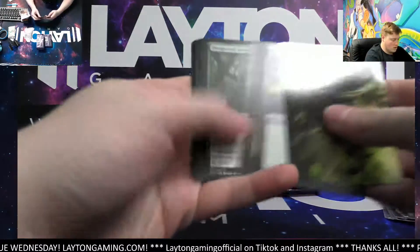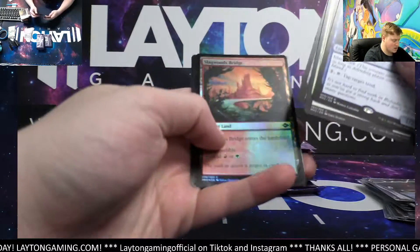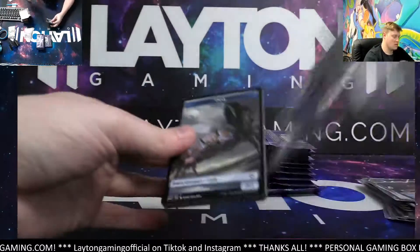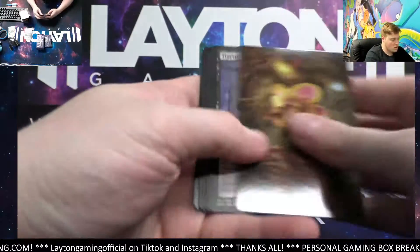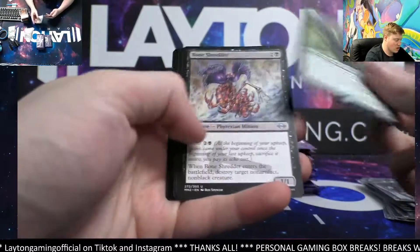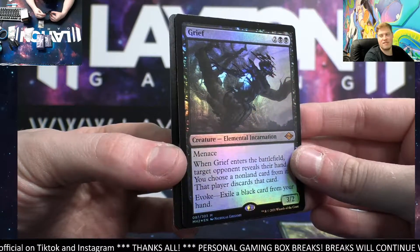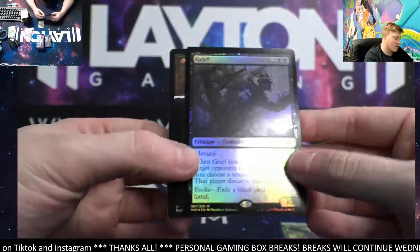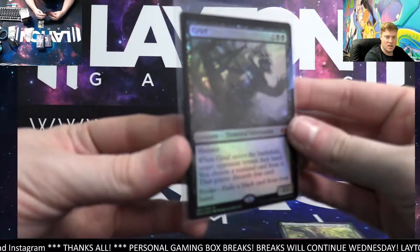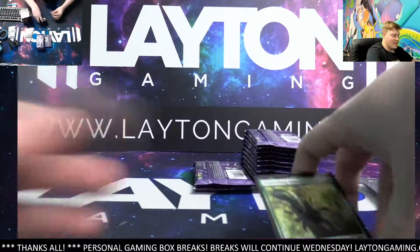Good luck man. Dockhand, Angela Curator, Slagwood's Bridge. There you go — Shatterfang, Squirrel General coming out! Another foil mythic Grief — crazy, two of them! One box one of them, second box another one — there you go, Grief man. Congrats, another one!